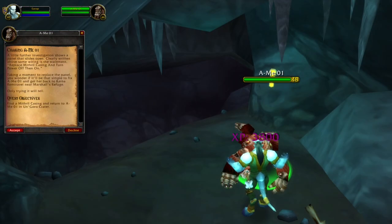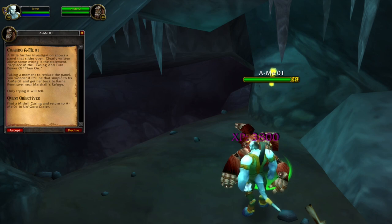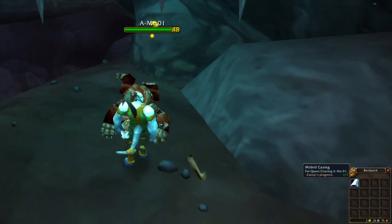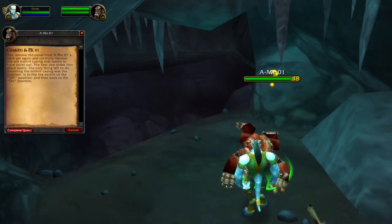We can pick up the quest Chasing A-Me in Un'Goro Crater. For this quest we have to find a gorilla in a cave, and this gorilla will give us a follow-up quest. We need to provide one Mithril Casing, which is crafted by engineers.